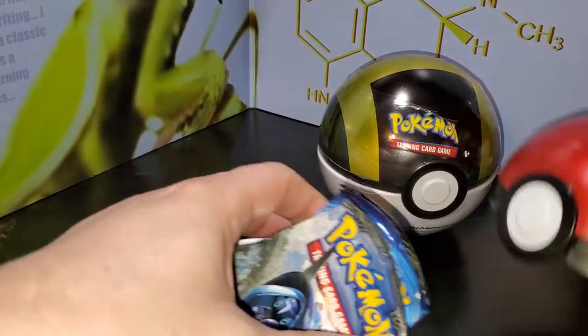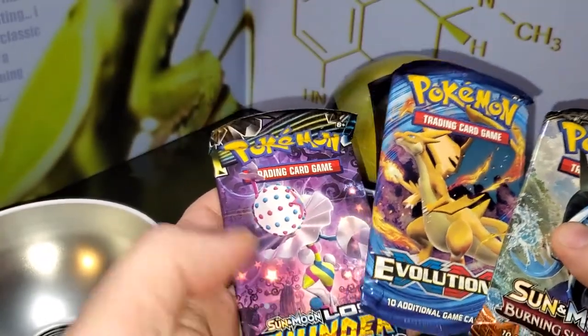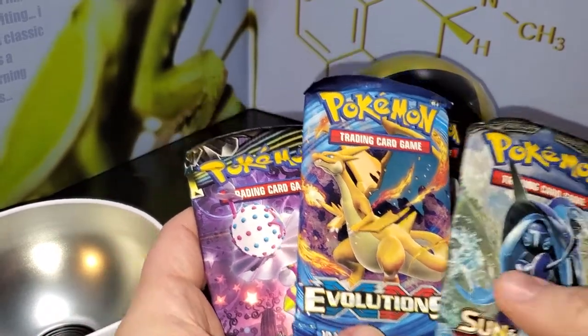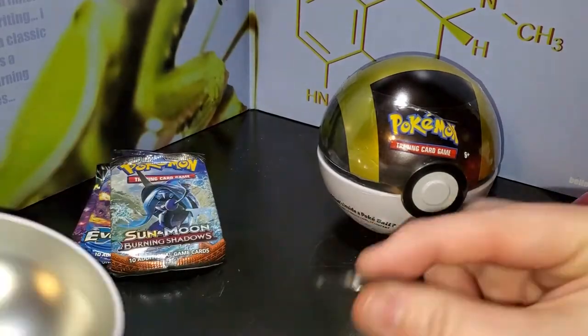Okay, see what we got - did we get an XY? We did get an XY, and a Sun Moon Lost Thunder. Cool. Okay, put those right there and we'll see what the other one came with.